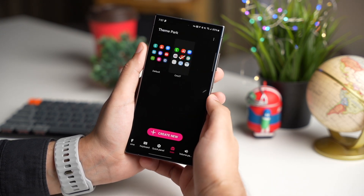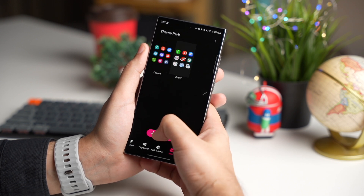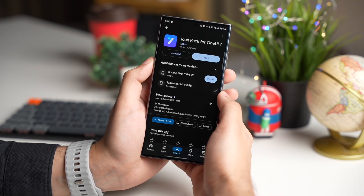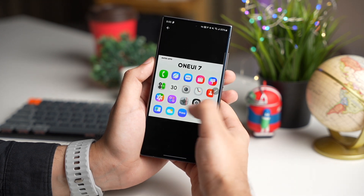Now tap on the icon right here and create a new one. Now comes the main part — either you can buy this $1 One UI 7 icon pack application that makes the whole process so easy. This app is available on Google Play Store.